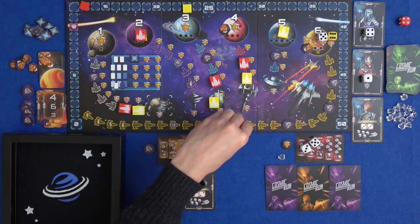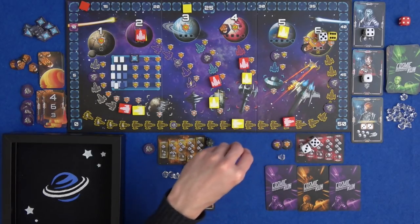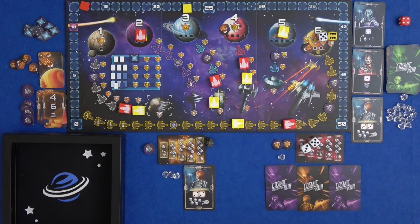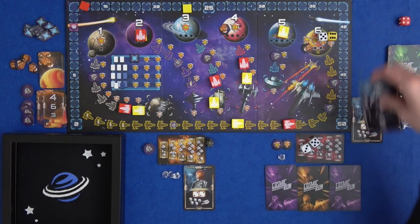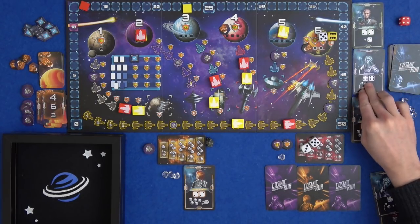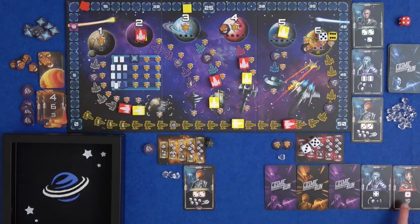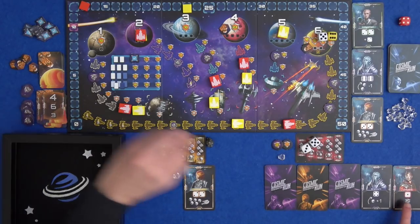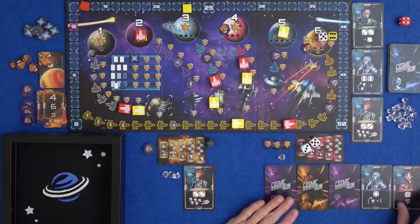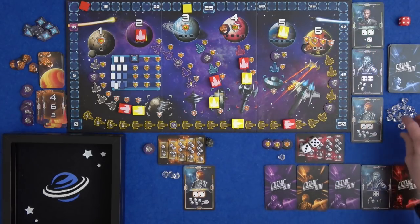I move one space for the white die and six spaces for the yellow die, getting myself two points and I'm ahead now. I'm full up on aliens again. I've got a Monashian and another Grand Turn - but three is the most you can have. As soon as you get the Infidale alien, you get yourself a token from the spare ones - that's three points now. And I get myself two crystals.